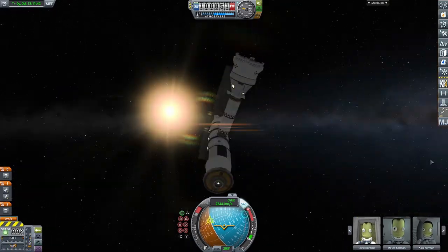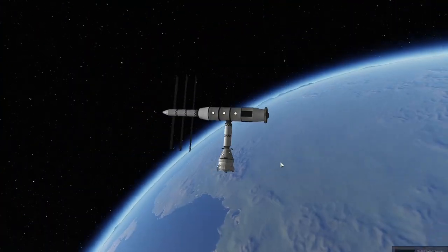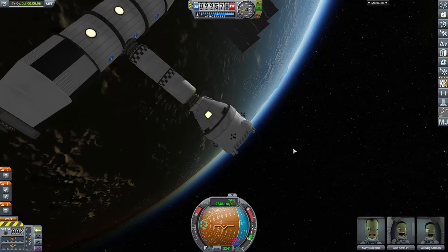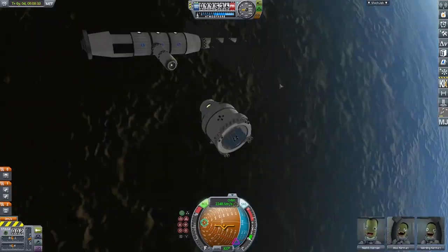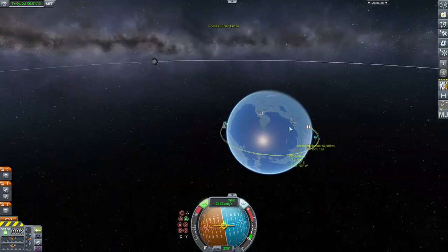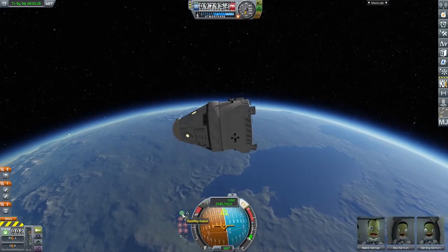The crew can hang out on the space station for a few days — or a few months in real life — but we're just going to time warp around the planet a few times, then detach, close the docking port, use the RCS thrusters to back up, and then de-orbit with the RCS thrusters.